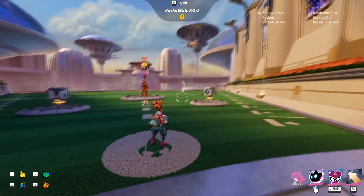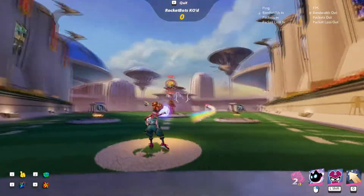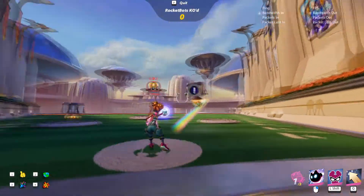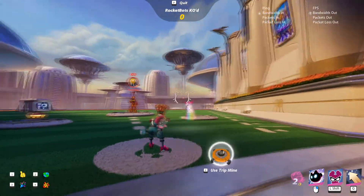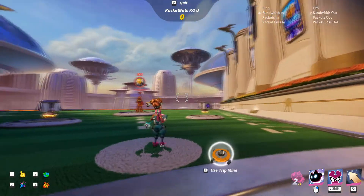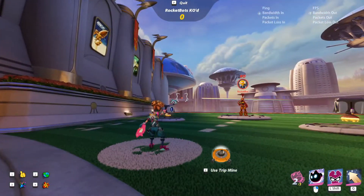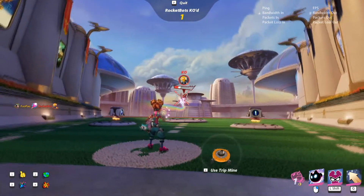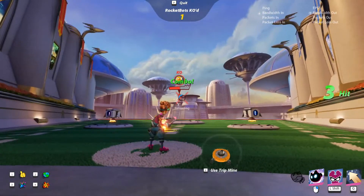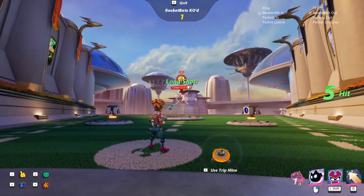Last but not least, Flux. Flux has probably the most unique primary attack in the game. Her rockets are bouncing guided rockets that can be guided after launch. You'll need to guide these rockets to your target using your crosshair. Since you only get three of them before needing to reload, you'll need to make each one count.